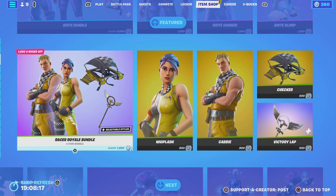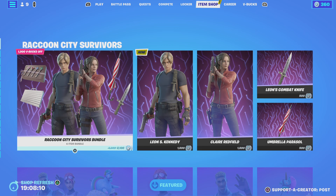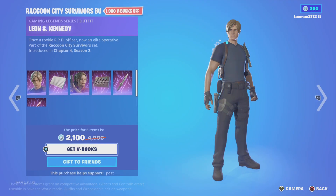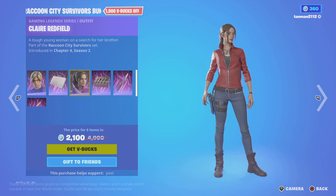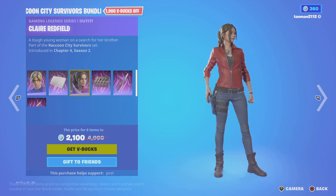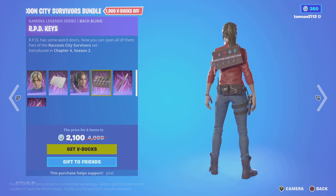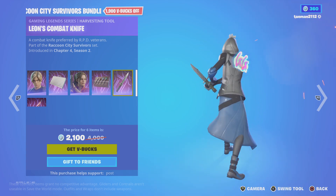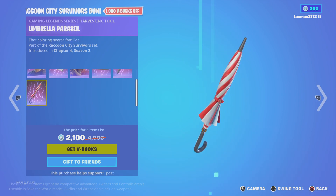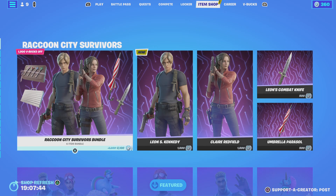We have the galaxy pack, the galaxy pack back bling, the Race Royale bundle back bling, the brief tid bundle back bling, and then we have the new skins. I don't even want to try to read the name. We have the back blings, the pickaxes — it's actually kind of decent — and the umbrella for the other pickaxe.